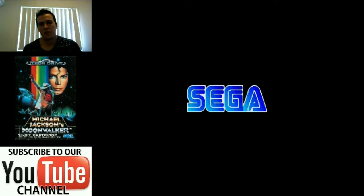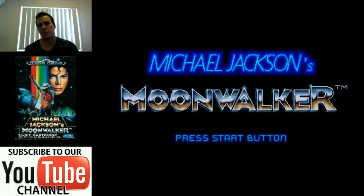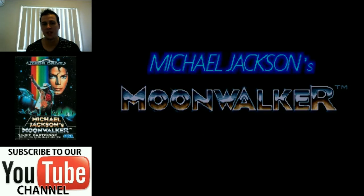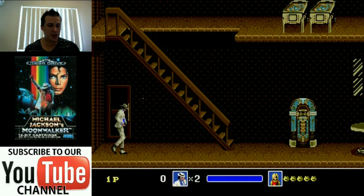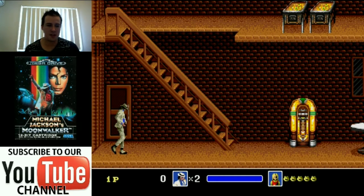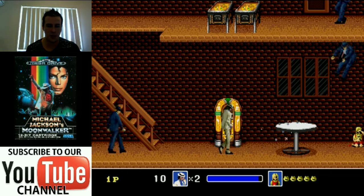Hey you guys, welcome once again to It's Time to Play. As always we're going to be taking a classic console game, reliving some of that nostalgia, but most importantly we're going to have some fun. Today that game is Michael Jackson's Moonwalker and we're playing this for the Sega Genesis, not the arcade version. You play Michael Jackson here — I thought this was the coolest intro ever. He does his little dance move, throws a quarter in the jukebox, and then we've got Smooth Criminal going straight away. I think that's awesome.